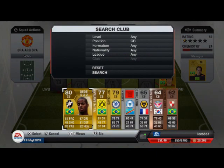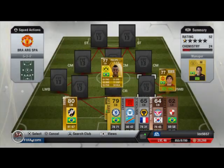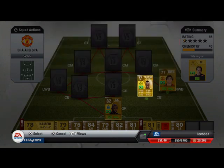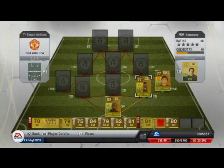Next to him we have Felipe Santana. He is an absolute tank, just like the two guys on his left. He has 81 pace, 77 defending, and 84 heading — an absolute beast. 81 pace for a centre back, and he's 6 foot 4 as well. Just an amazing player.